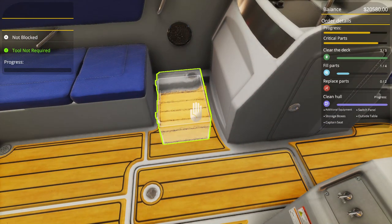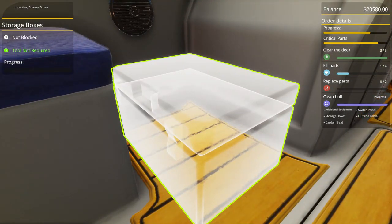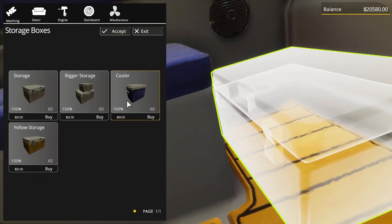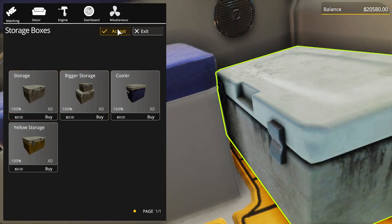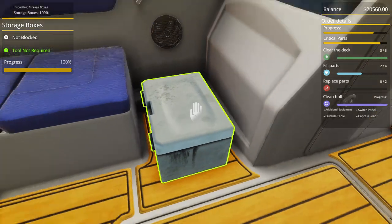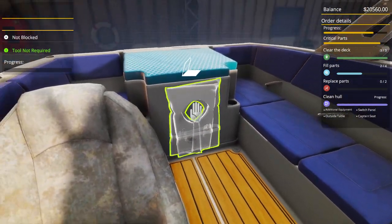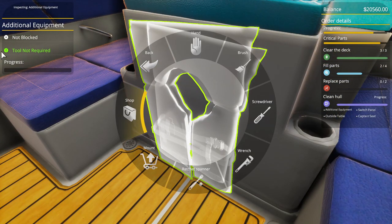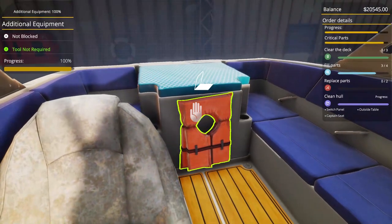Now let's go to a storage box: Alt, shop — they all kind of look a bit funky, so let's do the blue one. Accept, and that one's gone. Additional equipment — that's the life jacket. You want to click on it: Alt, shop, life jacket, accept, and that disappears.